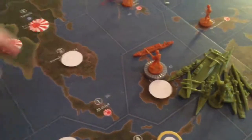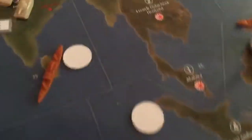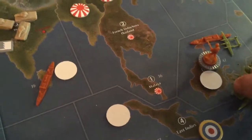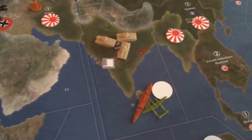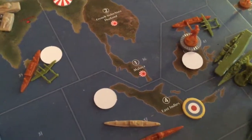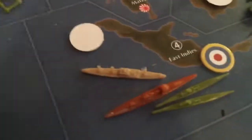Now in the Pacific, we are attacking with a fighter — one in sea zone 47 with one movement left, and one in sea zone 35 with two movements left. Then I'm bringing two submarines from C-Zone 46 into C-Zone 37 to try and destroy this cruiser.